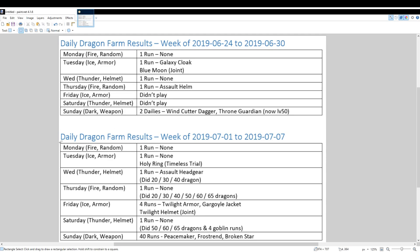So last week, pretty much did the standard. One run on Monday, got nothing. One run on Tuesday, got nothing, but got the Holy Ring from Tylus Trial, which is my third one. On Wednesday, I did another run and got an Assault Headgear. So I just keep getting them, and I keep turning them into ore.